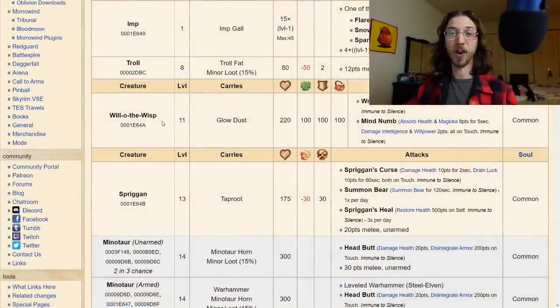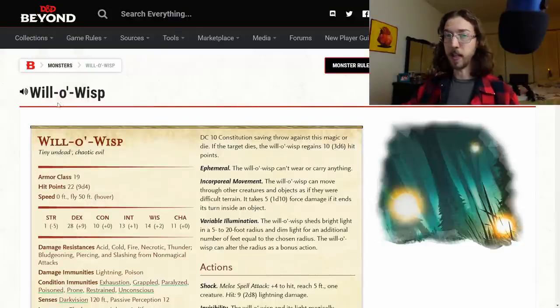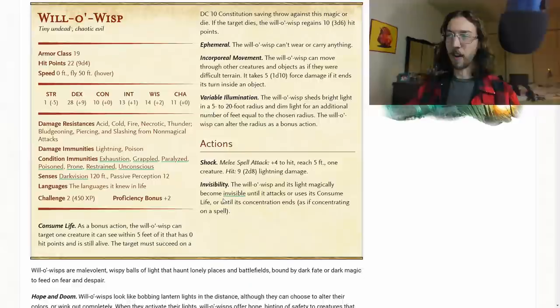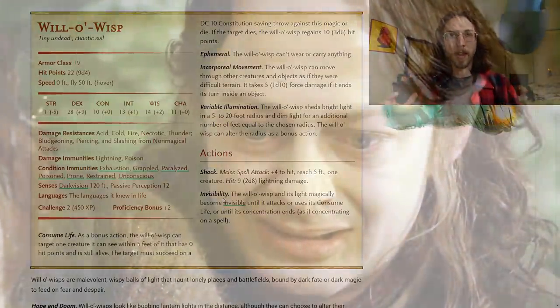I really like the idea of using a will-o-wisp. Will-o-wisps are the souls of evil beings that perish in anguish or misery as they wandered forsaken lands permeated with powerful magic. So I thought we could have a Smeagol-style scenario: some bandits find cool treasure, murder each other to keep it, and at least one of their souls remains bound to this location, hating whoever comes to steal the treasure. That also works as a quest hook — maybe your characters are coming for that same treasure, or they're on the road and spot a strange light and go check it out.